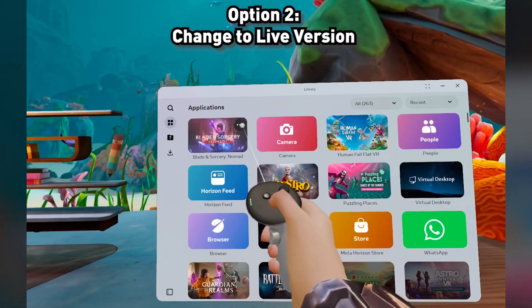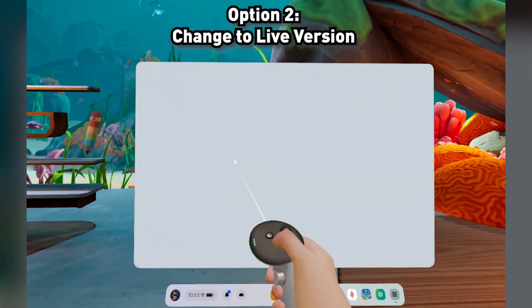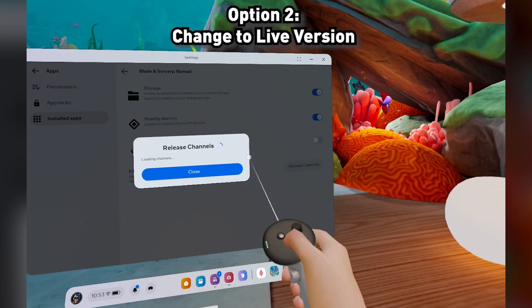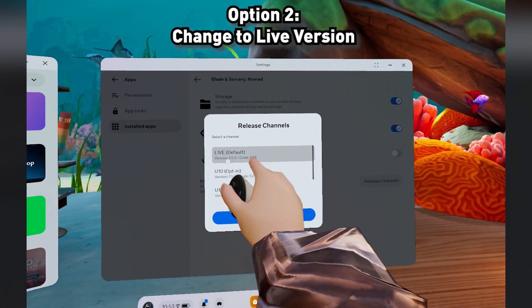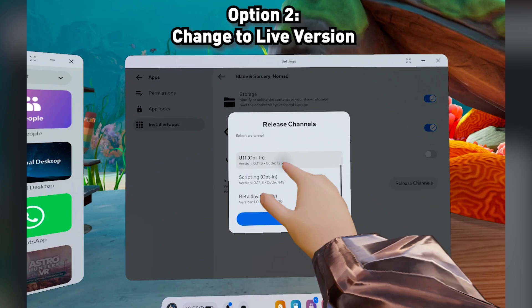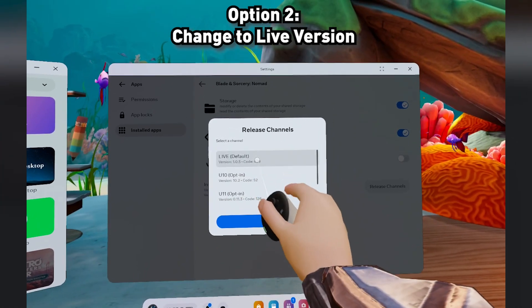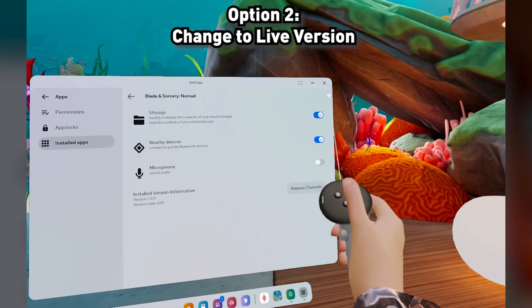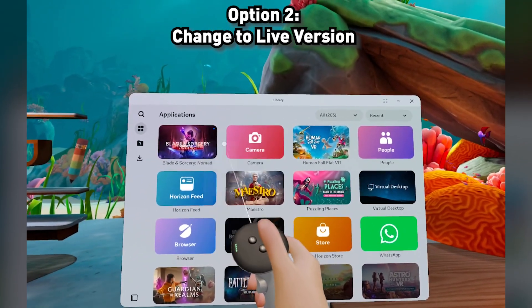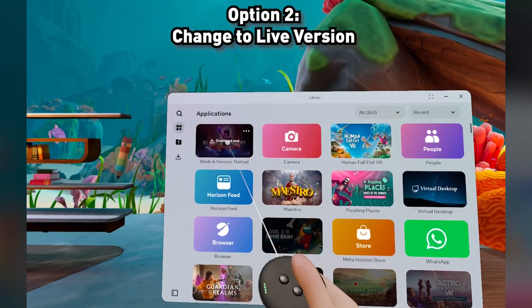Option 2: click on the three dots here, go to Settings, and then under Release Channels, make sure you're on Live 1.0 Default. You can't be using scripting — you have to be on Live. Close this, then three dots here, and press Update. Now it will update to 1.0. Just let it load and download.